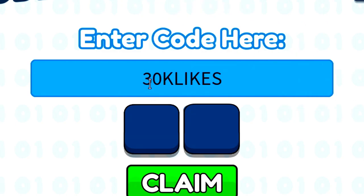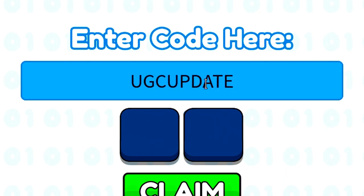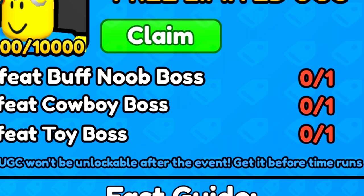By redeeming those codes you will become very overpowered. The new update code is 'ugcupdate' — there's a new update code you can redeem, just make sure you're in a new server. That should be working. So that's all of the working codes in Punch Simulator for the ying and yang valkyrie update. These codes will help you out on getting the ying yang valkyrie, which is pretty sick.